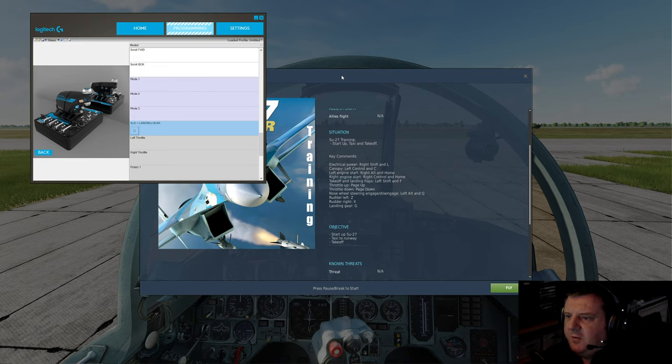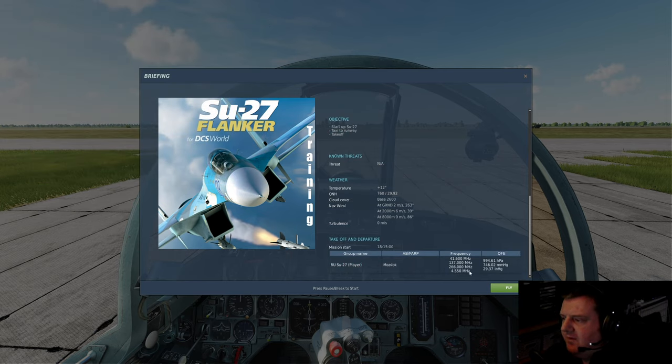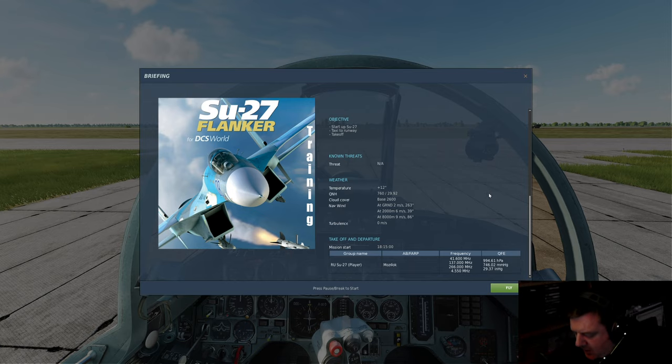So it becomes a switch — that's not bad, actually, because there's like a failsafe to that. I have to turn it off before I can turn it on, so there's very little chance of me accidentally deploying the landing gear. I have some frequencies here which I doubt we need to consider yet. I'm just working on the takeoff from the taxi, so I'm going to have to bind my throttle and my rudders.